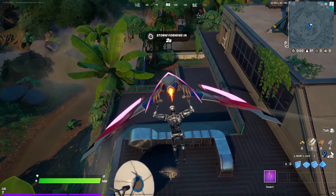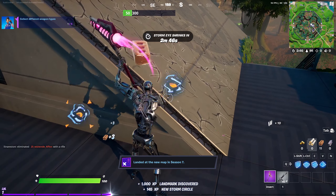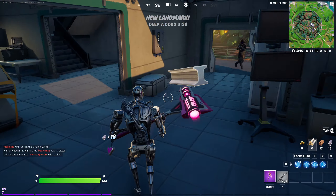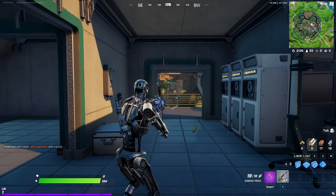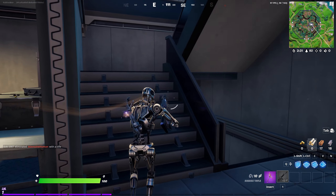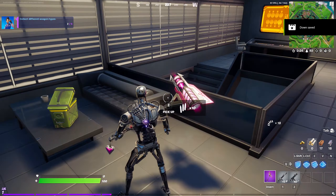If I go quiet, that's probably because I'm concentrating. We'll pick ourselves up the gun and have a little look. We've got someone on us already - I thought he would be friendly but he's obviously not. They are IO guards and they've come to hurt us.